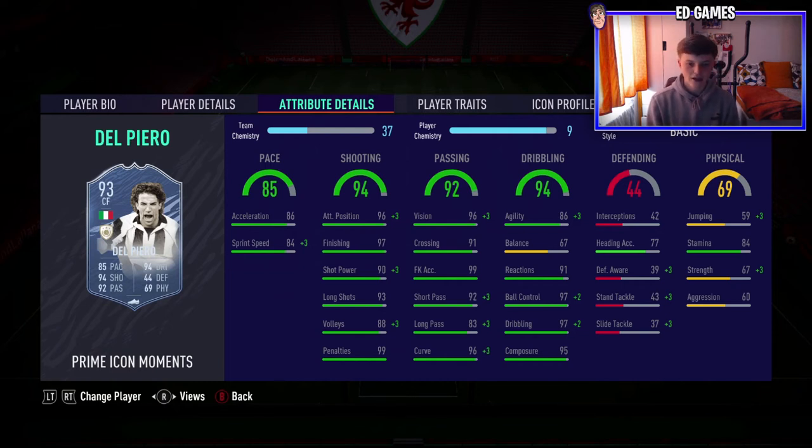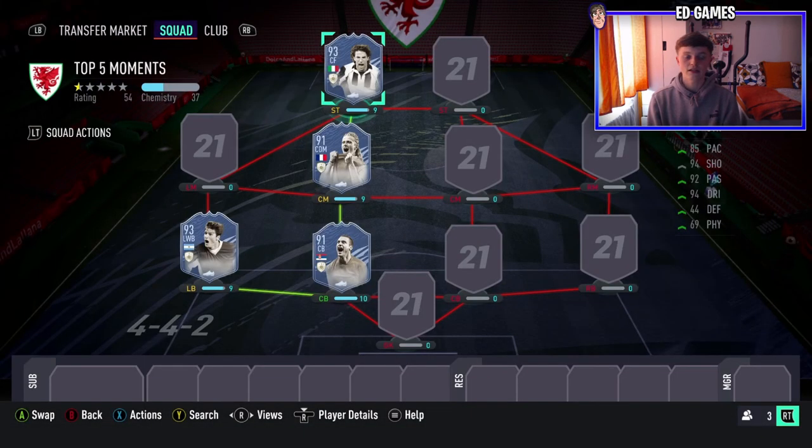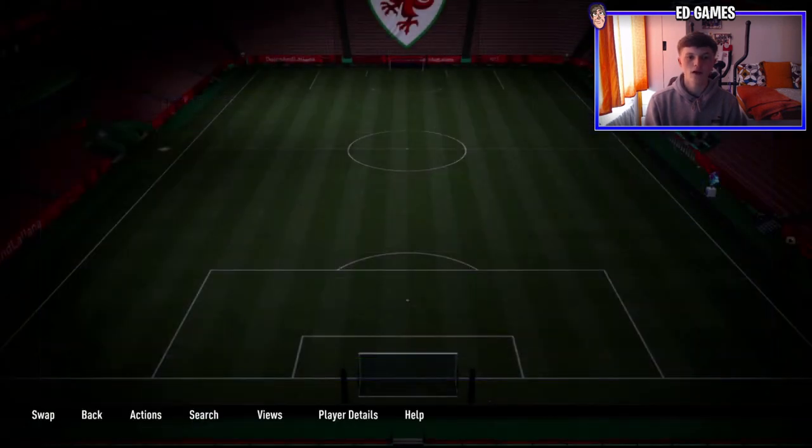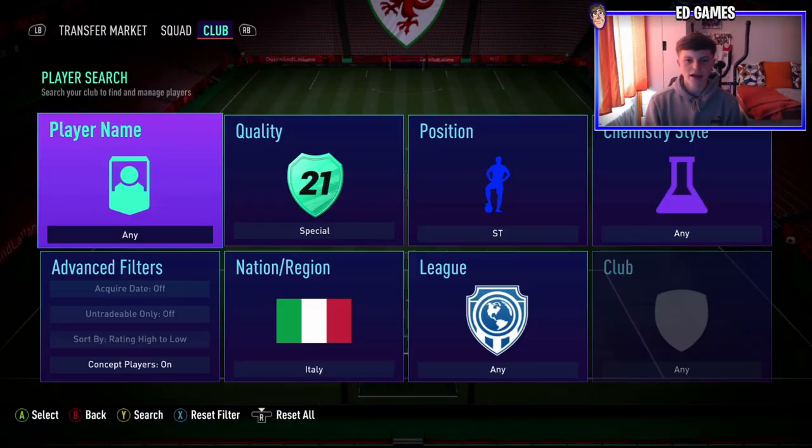I'd probably put an Engine on this card to boost agility and balance, but he's 5'9" so balance isn't a huge issue. With 86 agility he's going to feel very good on the ball, plus 97 ball control, 97 dribbling, and good enough stamina. He's an absolute steal at 980k — just under a mil — and he's the fourth icon in the video.